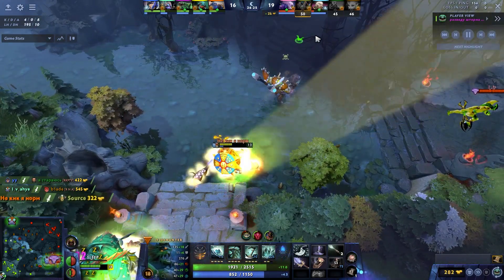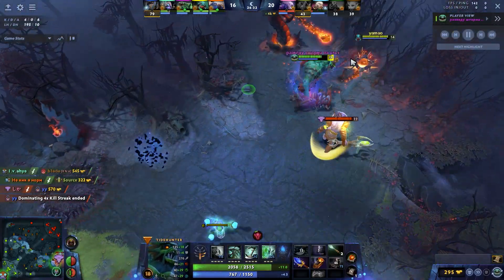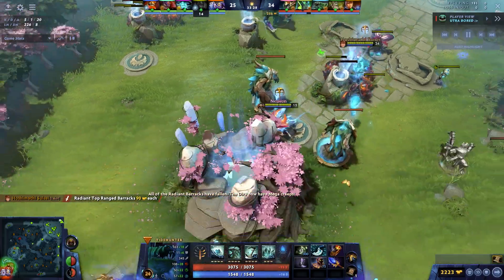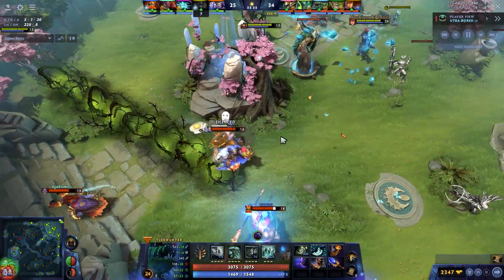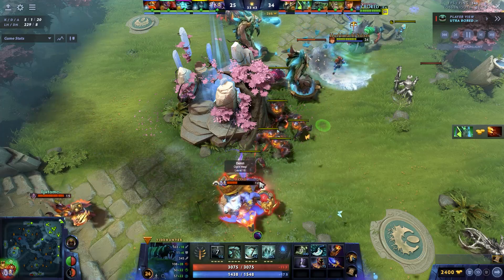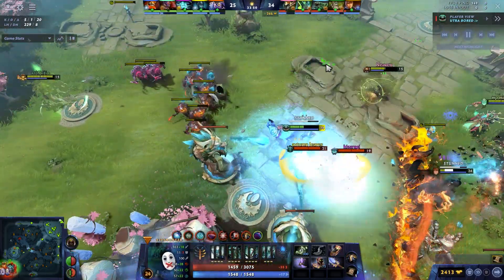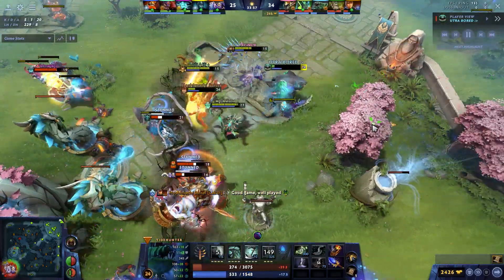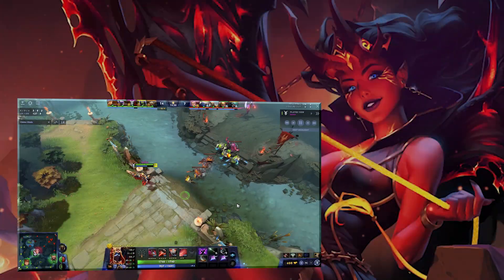The Urn of Shadows also provides vision when you hit an enemy, which is huge for scouting, slowing in AOE, and canceling Blink Daggers. It's quite nice for taking Roshan too. The main advantage is you shove waves ridiculously easily — Tide is one of the best wave-shove heroes in the game — and it makes you really tanky. Compare it to going Blink into Aghs with an Ogre Axe: you get another 400 HP which could be the difference between living or dying. I'm definitely a huge fan of this build — give it a shot.